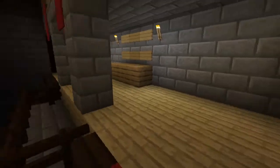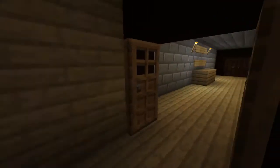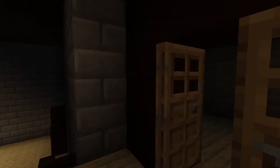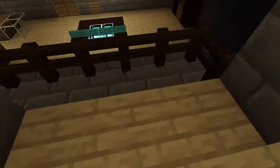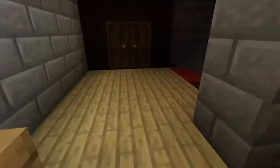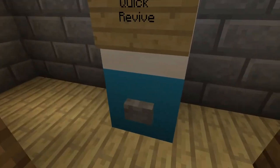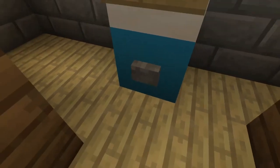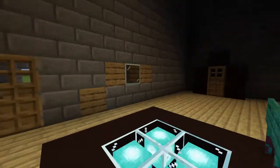I'm going up these stairs — this is like where the box could be in Zombies. This is just a barrier room, no reason, nothing in there so nothing's ever going to be in there. Then here is Quick Revive. I just wanted to click the button, and here is just another barrier.